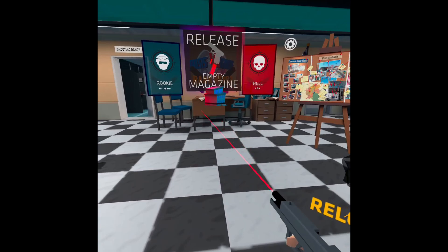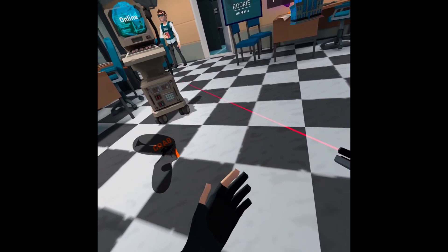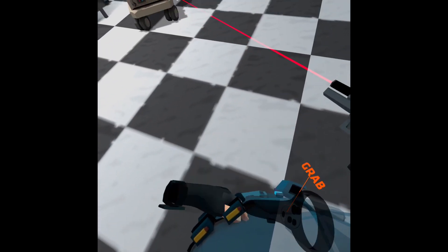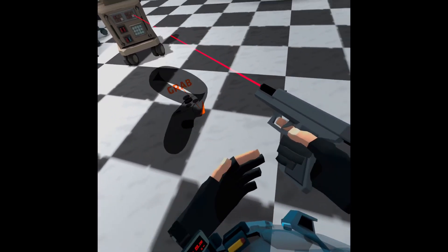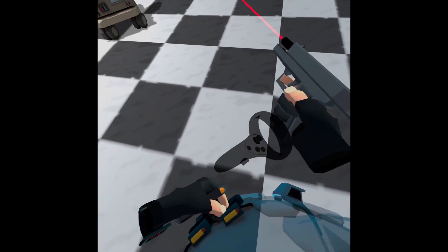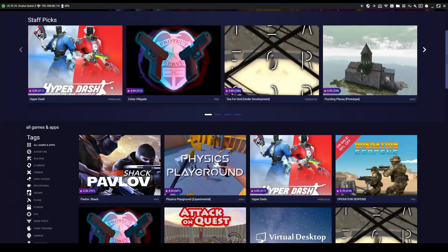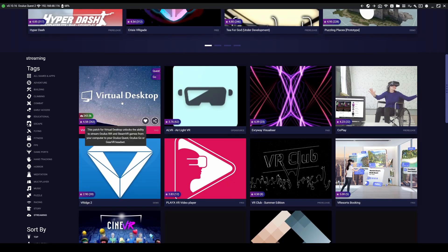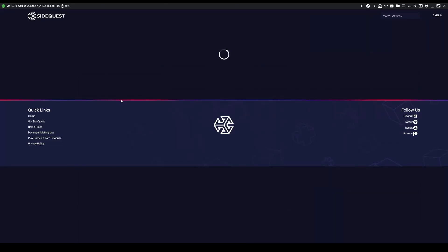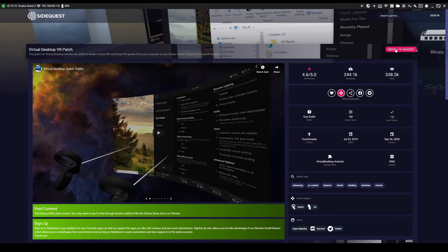Now I'm going to show you how to install Virtual Desktop on your Quest 2. It's relatively simple. However, you do need a VR-capable PC to play PC VR games, as your PC will be running the games instead of the Quest 2 processor. First, buy the Virtual Desktop app for your Quest 2. Once you have bought it, go onto SideQuest with your Quest 2 connected, search for Virtual Desktop or click on Streaming — the Virtual Desktop VR option should be the first. Click onto it and click Install to Headset.